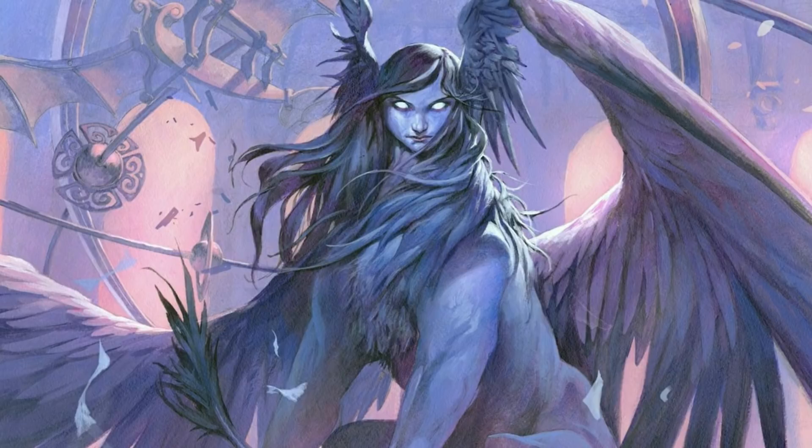The last card of today's video is Icebreaker Kraken — twelve mana, ten and two blue, but not really, for an 8/8 Snow Kraken. This spell costs one less to cast for each snow land you control. When Icebreaker Kraken enters the battlefield, artifacts and creatures target opponent controls don't untap during that player's next untap step. Then return three snow lands you control to their owner's hand and return Icebreaker Kraken to its owner's hand.